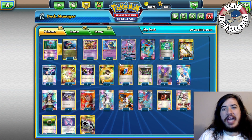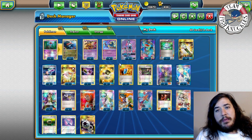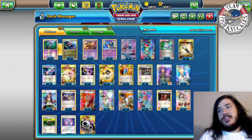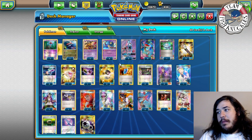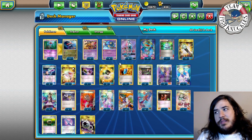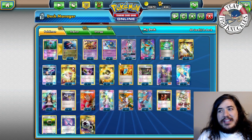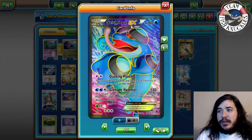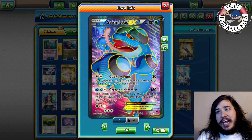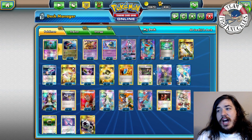We covered a Marshadow Seismitoad Survivor deck before, more of a troll deck for fun, but this is actually a super serious and competitive deck. Grant Manley was 32nd seed going into day two, then ended up making top eight — probably winning four out of five matches. Seismitoad's strategy is simple: Quaking Punch for 30 damage, and your opponent can't play item cards from their hand.